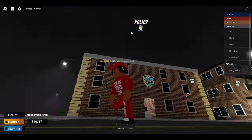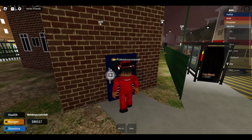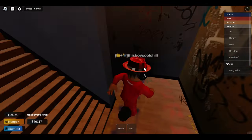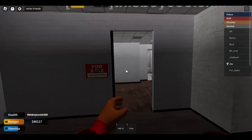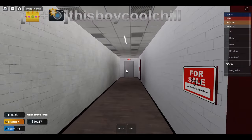This is the PD. You can see the inside here. This is the first apartment — you can teleport in. These are the apartments right here and there's going to be a second apartment coming soon.